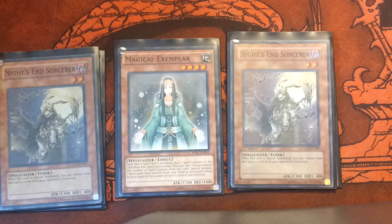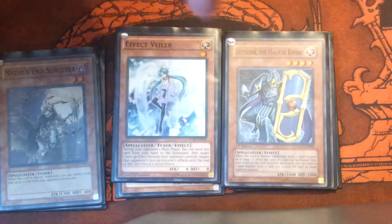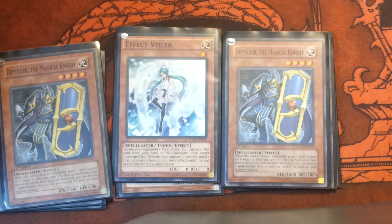Everything in here is a Spellcaster, by the way. I am running one Valor — because why not? That's a freaking Valor. I am running two of the Defender Knight. When he is normal summoned, you put a counter on him once per turn. If a Spellcaster monster would be destroyed, you remove the spell counter from this card instead of destroying the monster. So he's a big Defender. For your normal summon shifting to defense, that's not so bad, and with the protection the deck has, you can do that quite frequently.